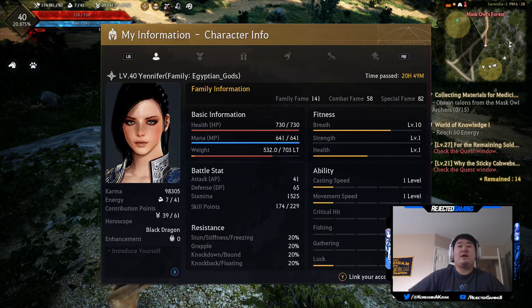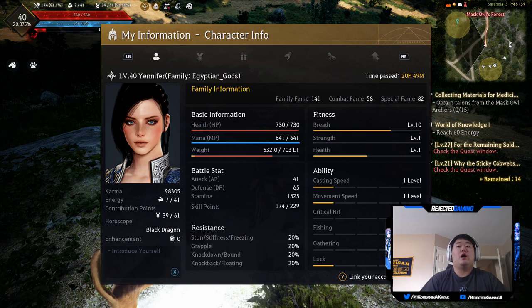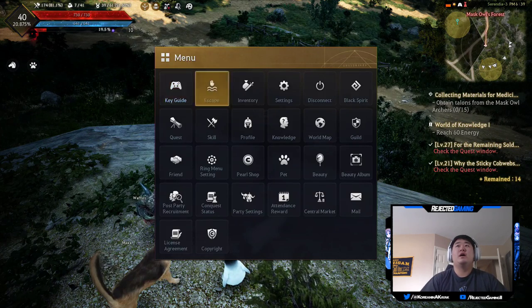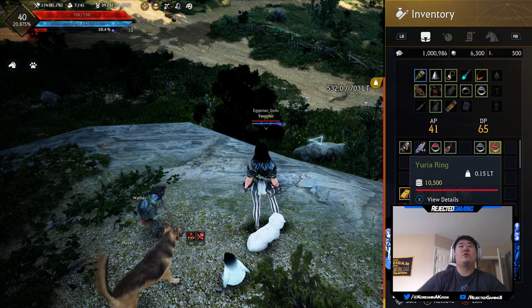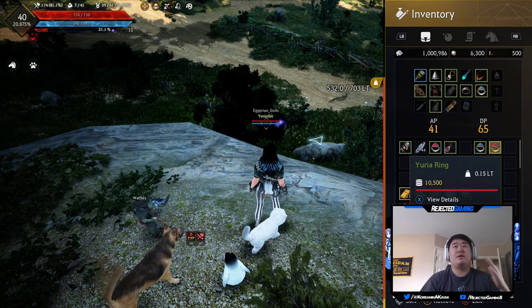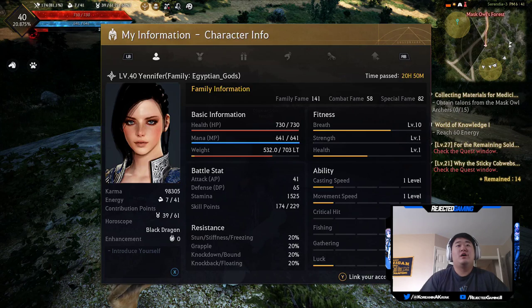Back in the profile, you can also see your abilities and your fitness - your strength, health, and breath. Fitness abilities include casting speed, movement speed, critical hit, fishing, gathering, and luck. You can also see your basic health, weight, and mana. You can check your weight in the inventory tab - that lets you know how much weight you have toward your threshold. My weight limit is 703 and I'm at 532, so that's something to keep an eye on because getting overweight is tragic.